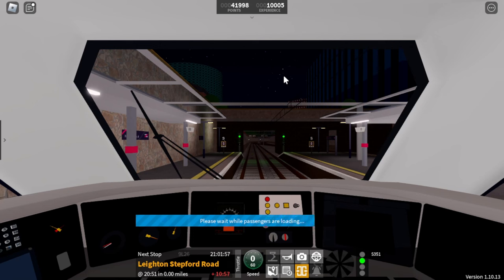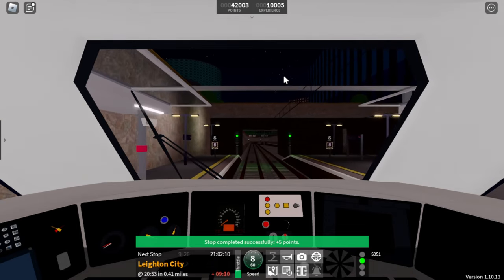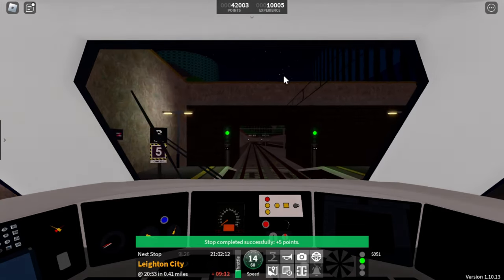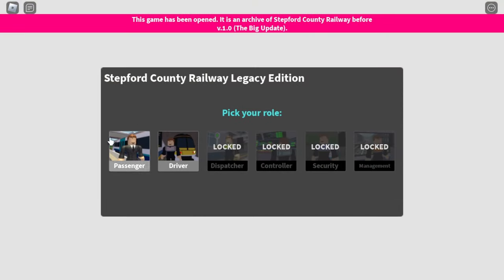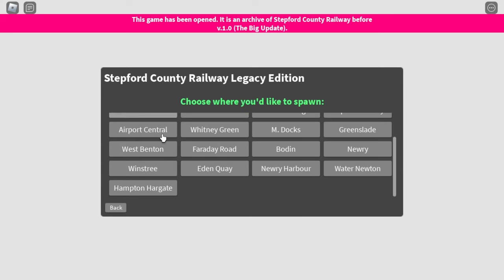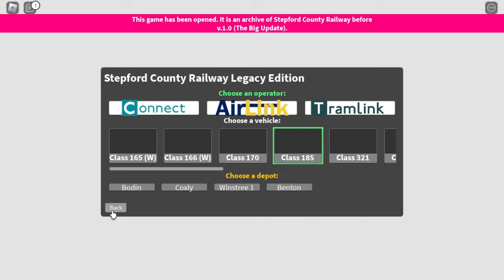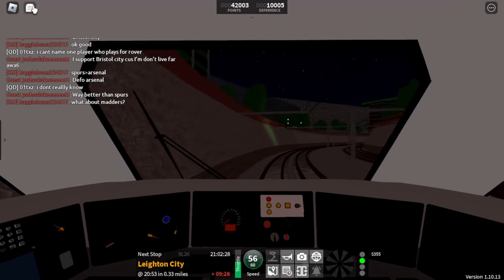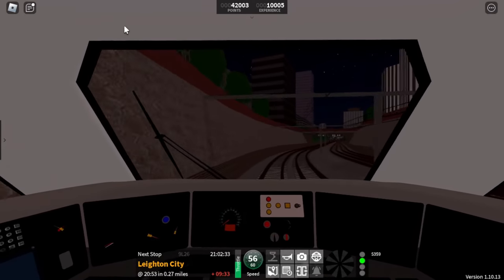First, the main menu. The design has been similar since 1.0 with a few touches since then, and the background has been the same since version 1.4 when Express came along. Before version 1.0 there was a completely different main menu, and in 1.0 the menu was revamped. This brings me to my theory that version 2.0 could bring a needed menu revamp, and maybe a new SCR logo, as the old one is still there to this very day.